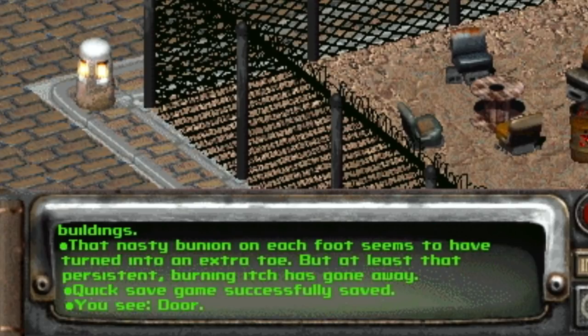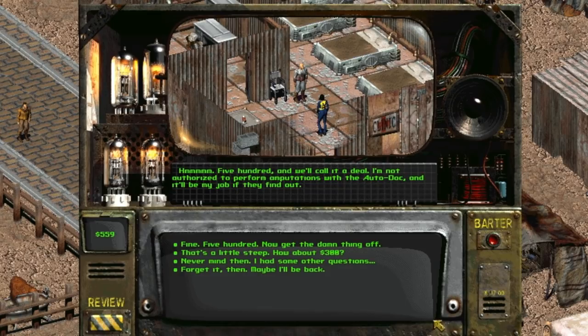The game log will inform us that bunions have begun growing on our feet, and eventually these growths will lead to a whole new sixth toe. This will surely keep us out of any high society settlements, so getting rid of it is a great choice.